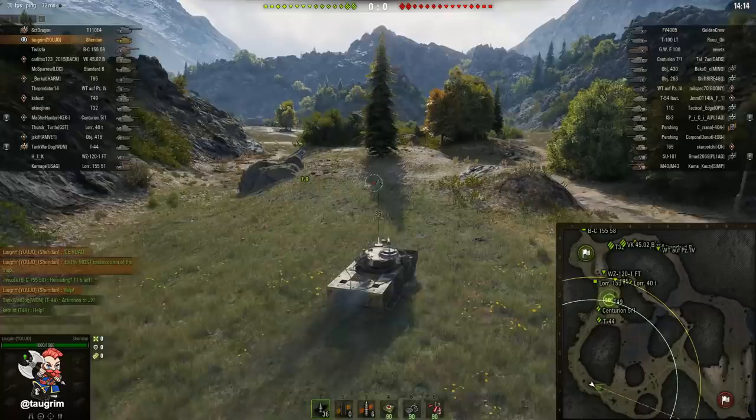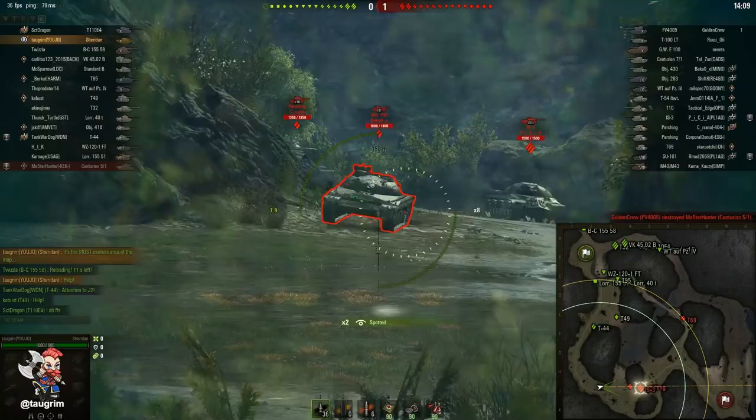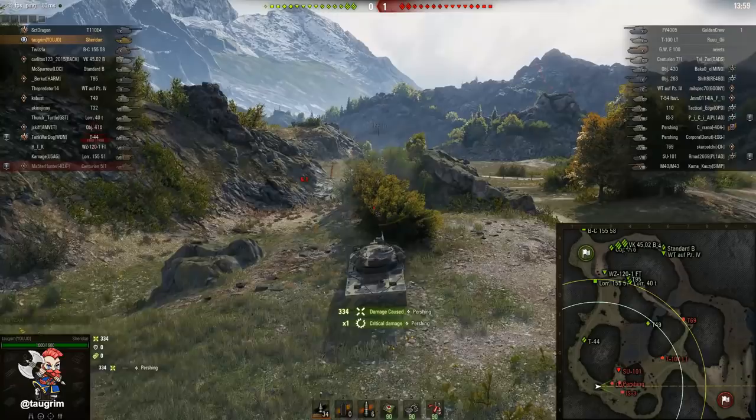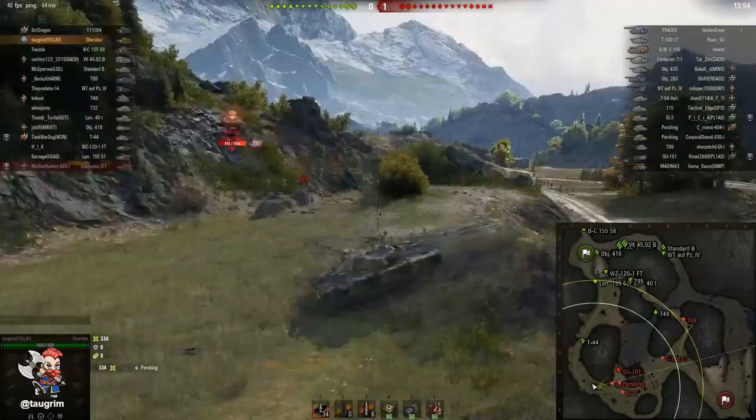Brawling mediums and especially heavy tanks should be coming over to where I am. This is the area that usually decides who's going to win. Notice I try to back up just before firing to try to make the bushes solid. I was actually expecting to get spotted, but because I wasn't spotted, I do manage to squeeze off a second shot.